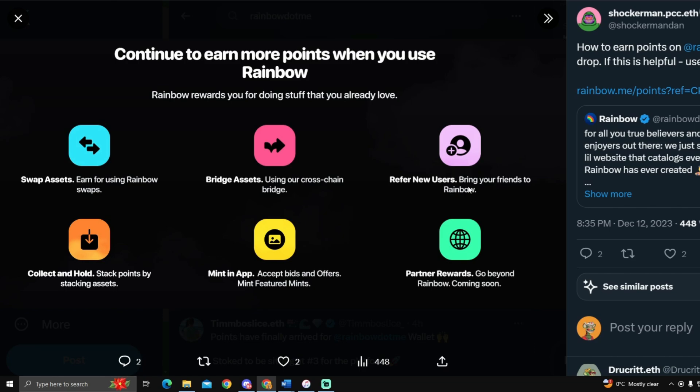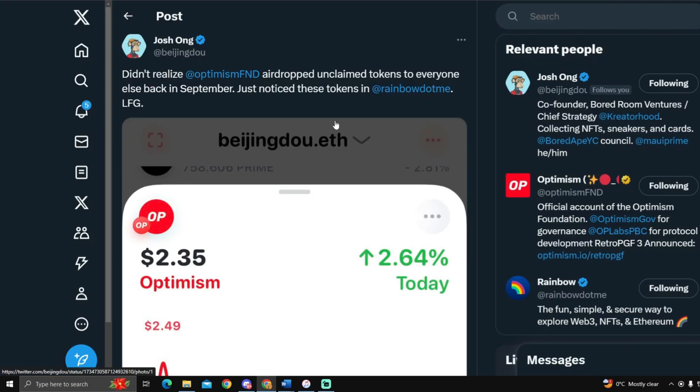So how do you earn more Rainbow Points? Swap assets, bridge assets, refer new users — everybody's sharing referral links, gotta love it. Collect and hold, stack points by stacking assets, mint in the app, accept bids and offers, and then partner rewards. You might also find that you have an Optimism drop waiting for you, as Josh did find.